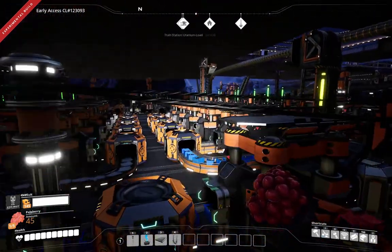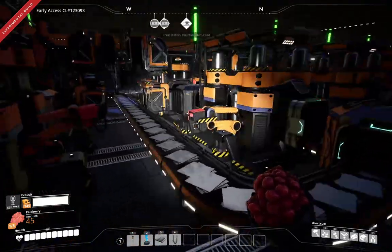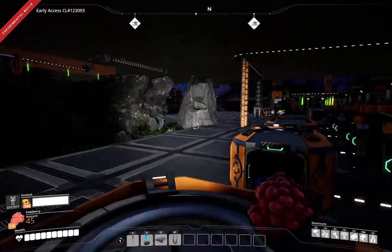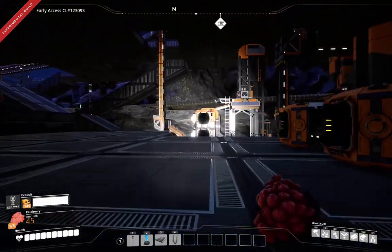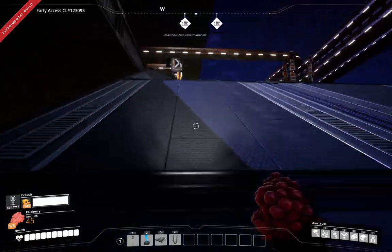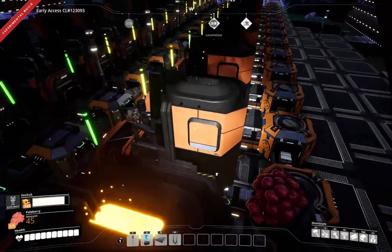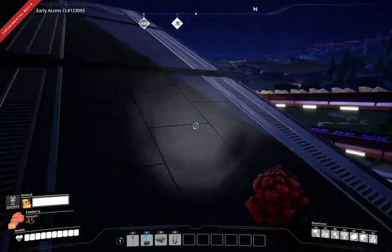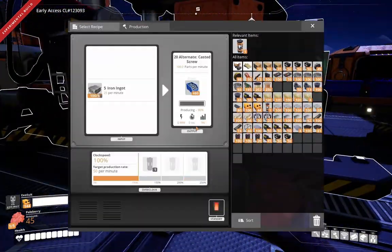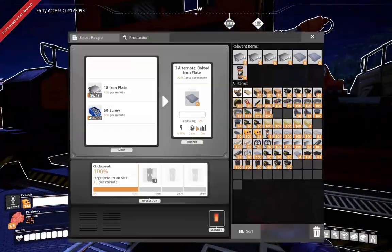We have both of these original setups in the base here, upgraded to Mark IIs. I hadn't upgraded this one yet. But what I did do is maximize the iron we're getting — this is a Mark IV miner now. Those are going up here where we have a huge bank of 32 smelters, all Mark III. These are capable of pushing out around 2,000 iron per minute. Both setups have been upgraded to the Mark III variety, producing a ton of modular frames.